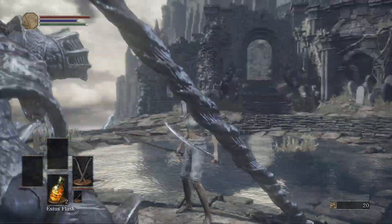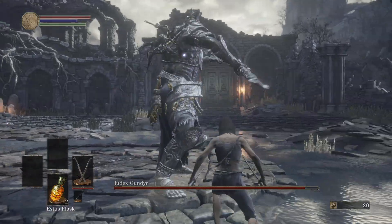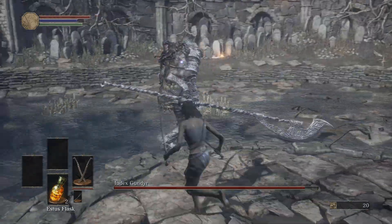Gundyr is not a difficult boss to deal with because all of his moves are pretty much reactable — there's a windup before each attack happens. Here are a few tips: don't roll forward, always roll to the sides. That way it's less likely that he will follow up on his previous attack.